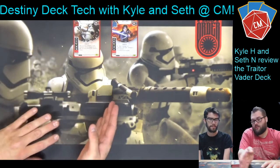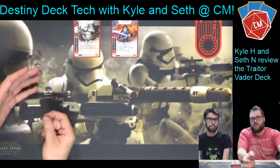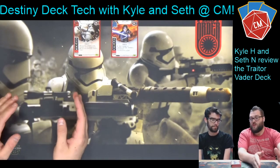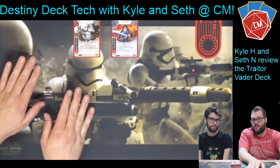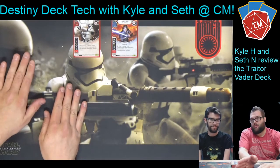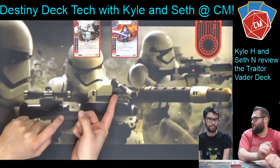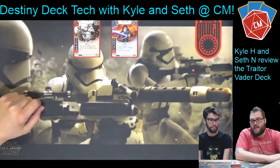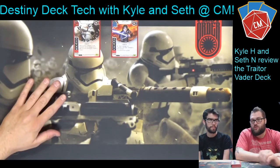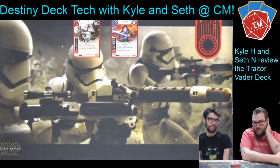So Traitor Vader — or basically Nines, which is what they call him because it's FN-2199 — Nines and another character is kind of a thing. I wrote an article about suites in Destiny: cards that you put in decks that are kind of independent of the deck around them. This is a really cool one because there's a traitor suite or Nines suite, where you can put Nines alongside other characters and the deck functions with Nines doing his thing and your other character handling the other half.